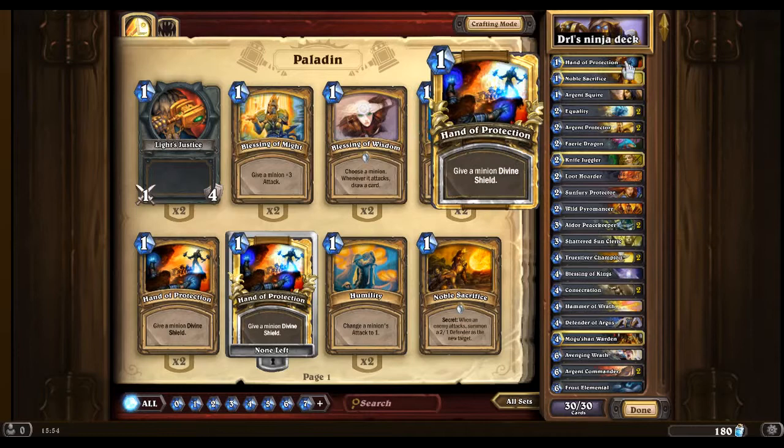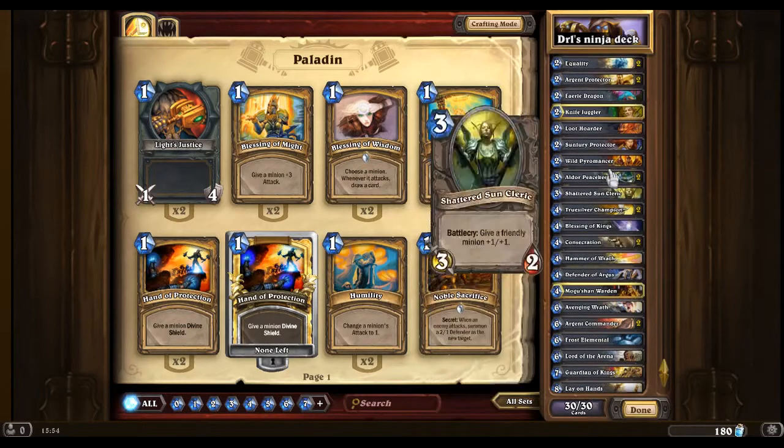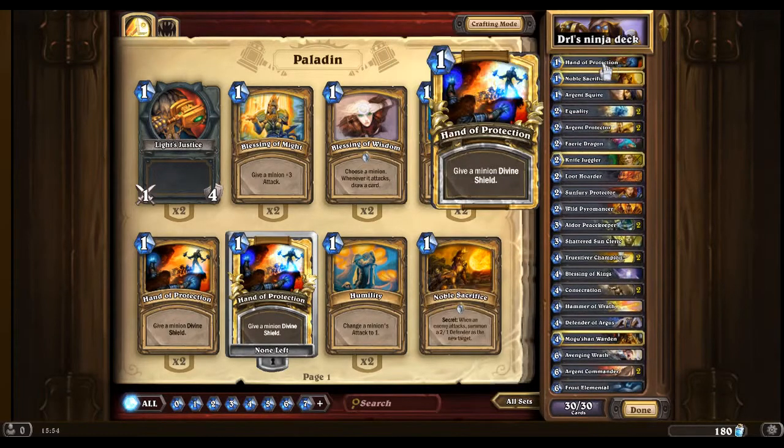First off, we're going to start off with Hand of Protection. Hand of Protection is really good because, say you have it late game and you get Guardian of Kings, then it's a really good card to protect Guardian of Kings. Really useful.